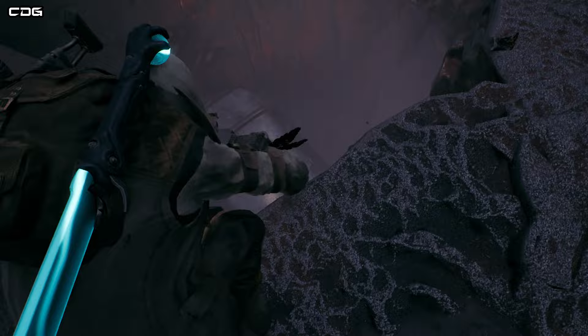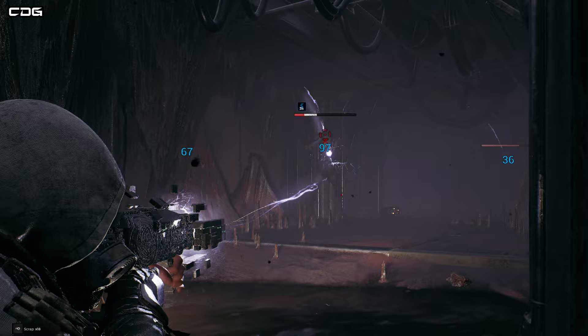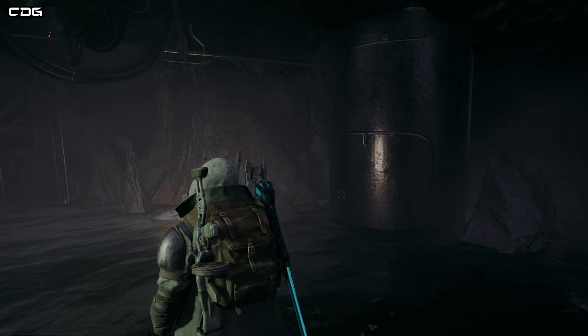There's going to be a number of space worker zombies down here which you'll need to kill. Once you've killed all of them, one should drop the helmet. If it doesn't work straight away, you can go back to the checkpoint crystal to refresh the enemies, then rinse and repeat until you get the helmet drop.